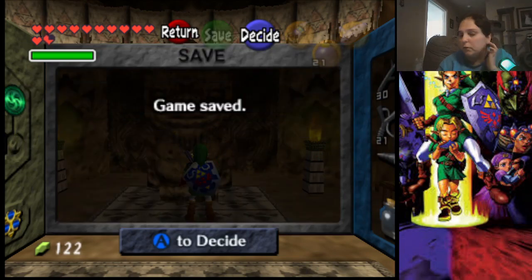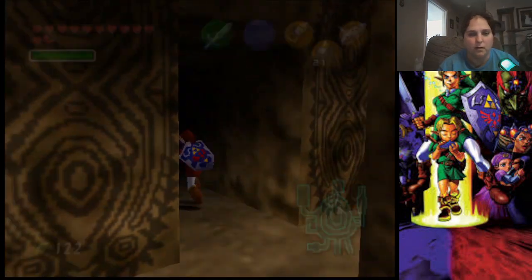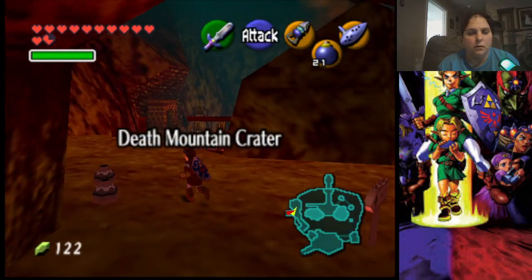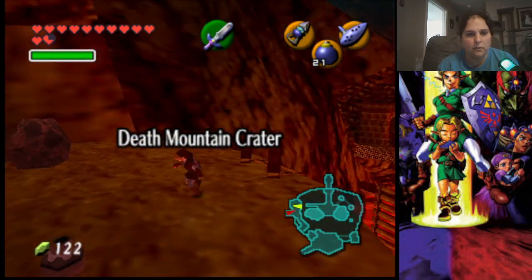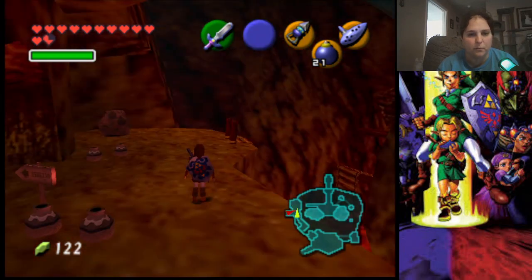We're going to equip the tunic and now go ahead and head on in. As you can see, we are inside the volcano. We can't really do too much at the moment, but we are going to come right over here.